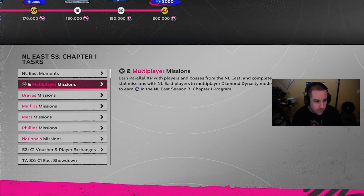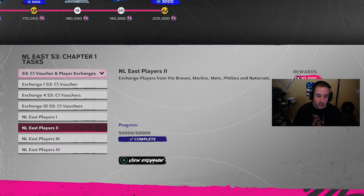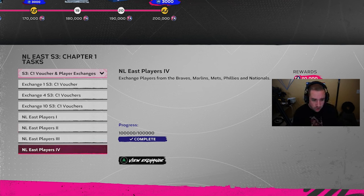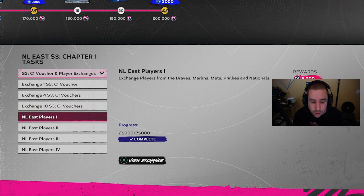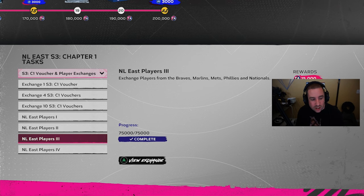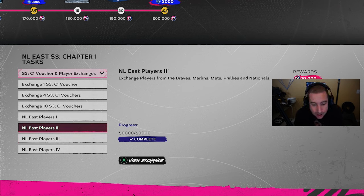The next thing we did — actually the very first thing — was the exchanges, to get as close to a boss as possible. If you do the exchanges and then do about four moments, you unlock your first boss. For exchanges, you're aiming for 73 or 74 overall cards at 25 stubs — that is quick sell price — and it gives the most exchange value. You can also just exchange duplicates you already have without spending any stubs.